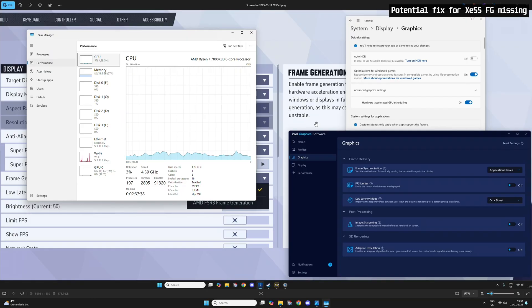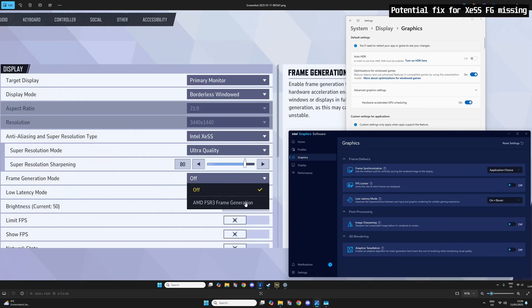Then I went into the BIOS and disabled the iGPU altogether. After I did that, the option for XGSS was shown inside the game and I was able to use it. So if you're experiencing similar issues, you can try disabling the iGPU and removing the drivers for it and see if that works.